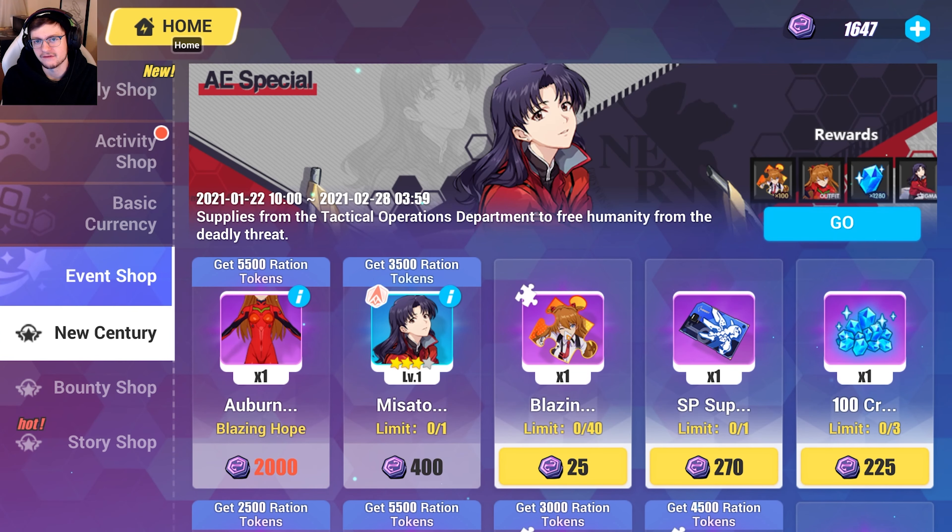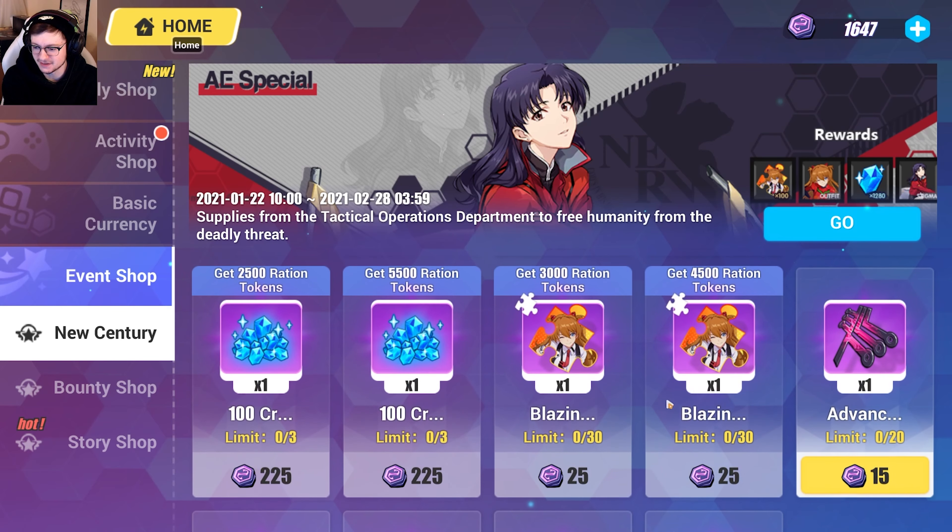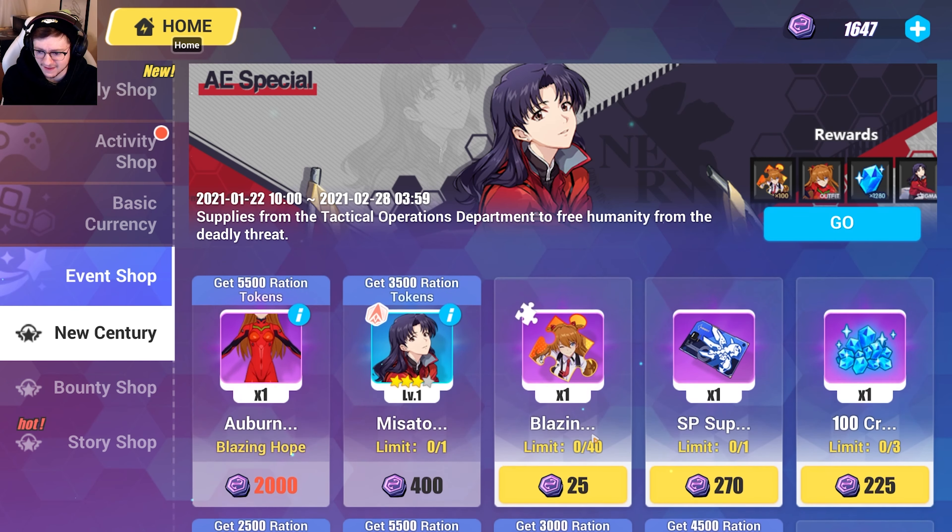The new Evangelion event is bringing a lot of new players over to Honkai. How it works is you need 40 fragments to unlock A rank Asuka, and then there are 60 more fragments — if you get all 60 of those, you will have an S rank Asuka. That's the too long don't want to watch summary.